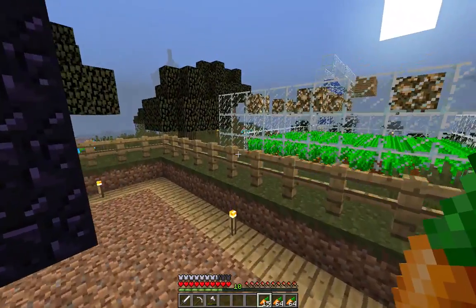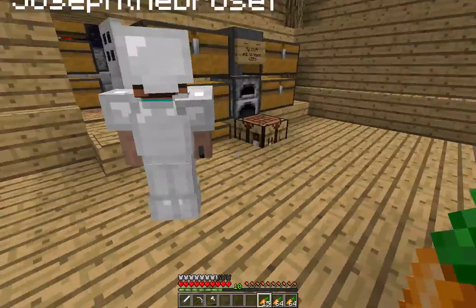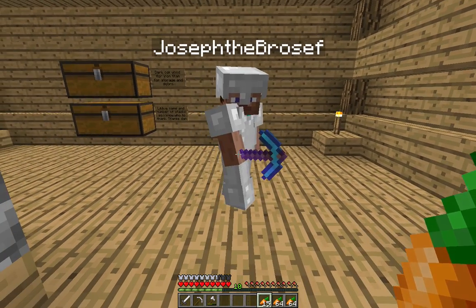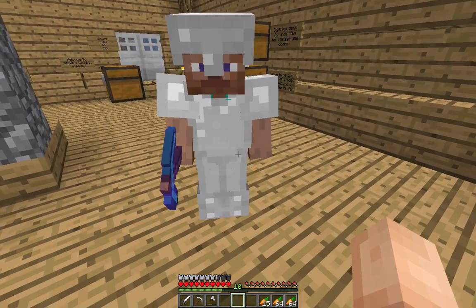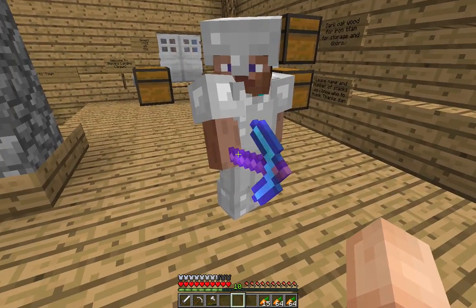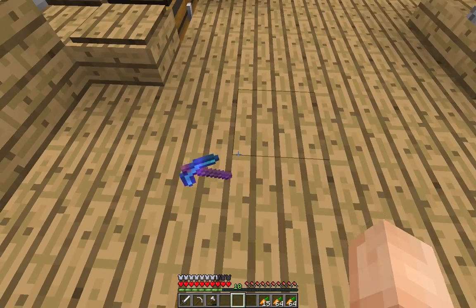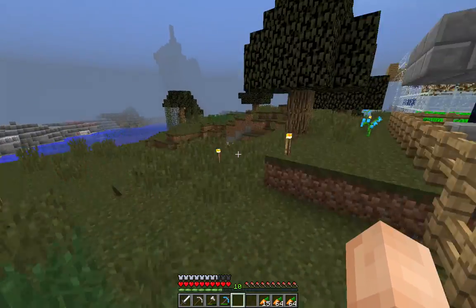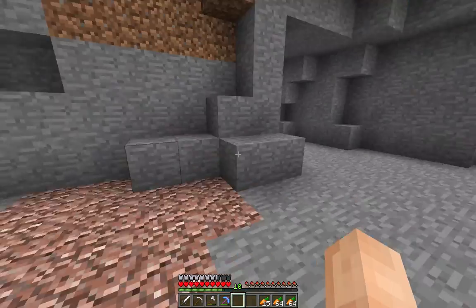We had the Iron Titan here, we had a farm but we're good now. Joseph, do you have Lapras' pickaxe? It is an Efficiency 4, Fortune 3, Unbreaking 3 diamond pickaxe, and I've used it to mine 36 diamonds. I'm going to run over and mine the diamonds I found caving. Let me pull out my usual iron pickaxe and go gain some swag — or diamonds in this case.